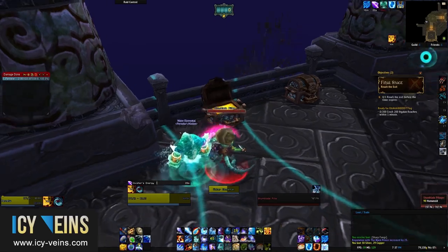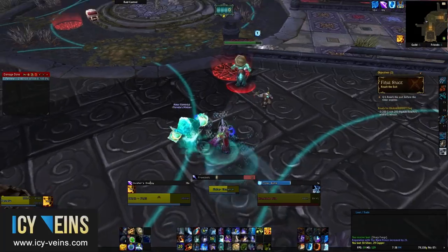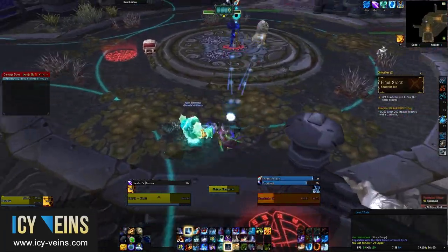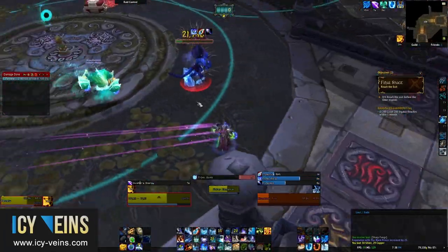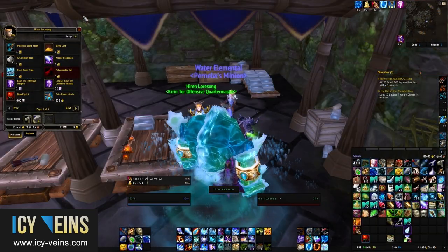Sometimes, when you open a golden treasure chest, a Saurok thief will come out of it. He runs very fast and is difficult to catch, but if you manage to slow or root him and then defeat him, he will drop the handful of stolen gems that you need to complete the objective.